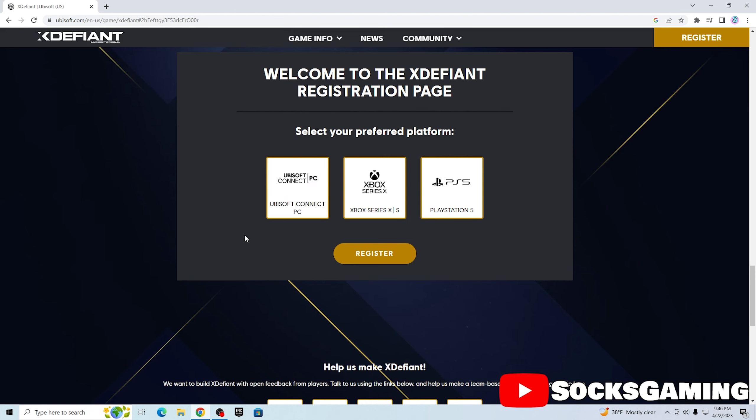I'm on PC right now, so I'm going to connect to Ubisoft and press Register. It's going to ask me to create an account. I think I already have a Ubisoft account so I'm just going to hit 'Login with Xbox' and skip through this part so I don't give my info away.